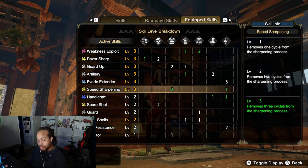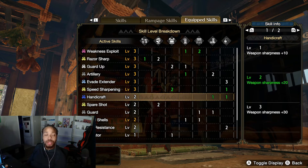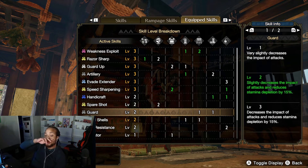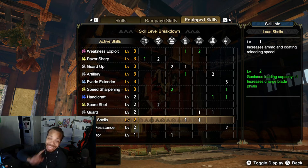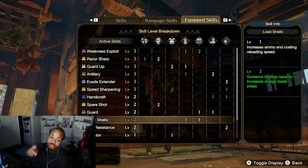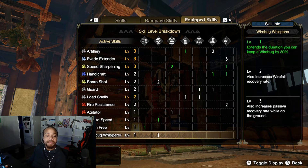Speed Sharpening 3 is here so when you do need to sharpen up, you can do it fast — because Full Burst and Bullet Barrage will inevitably eat through your sharpness faster than Razor Sharp and counter guards can keep up. Handicraft 2 just extends the blue sharpness. Spare Shots and Guard come with the armor set. Load Shells is not negotiable — at level 2 it gives gun lance +1 loading capacity, which is a whole extra shell for Bullet Barrage.